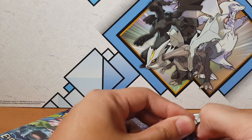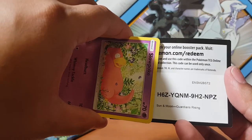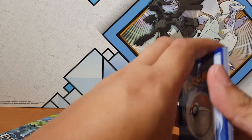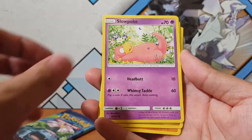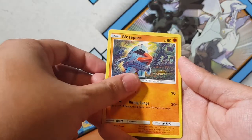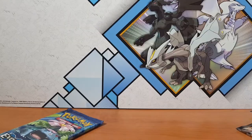Another Guardian Rising pack — hopefully we get a Tapu Lele or something like that, that would be amazing. But of course, knowing my luck, I get nothing. Sligoo, Bewear, Alomomola, Slowpoke, Goomy, Rockruff, Tentacool, Nosepass, Vanillite for the reverse, and for the rare... another Salazzle! Oh my god, damn you Salazzles!